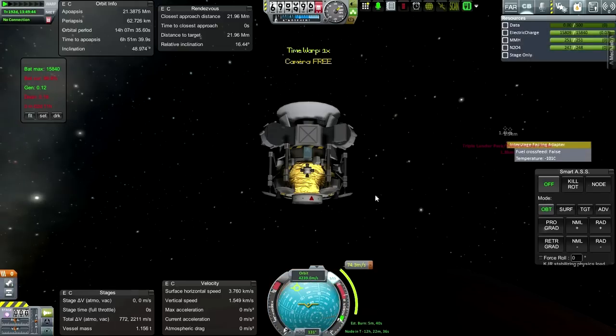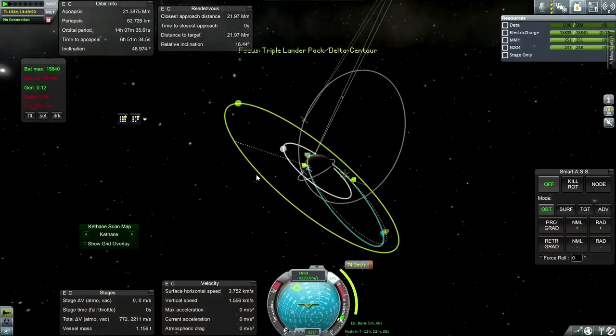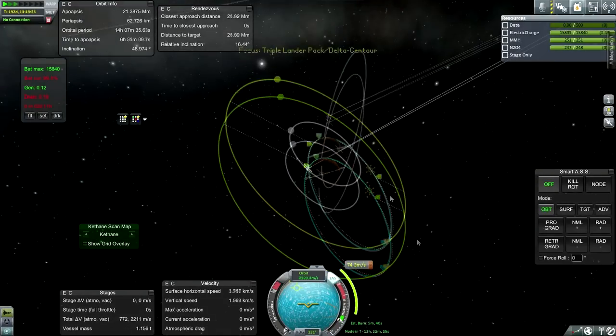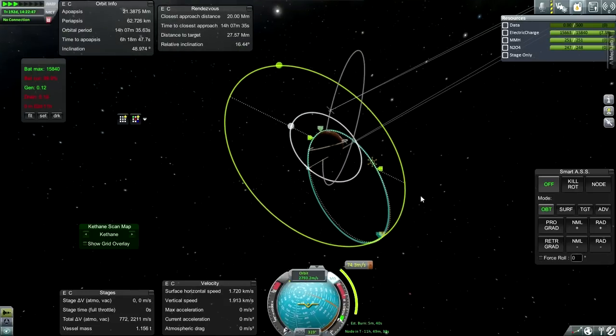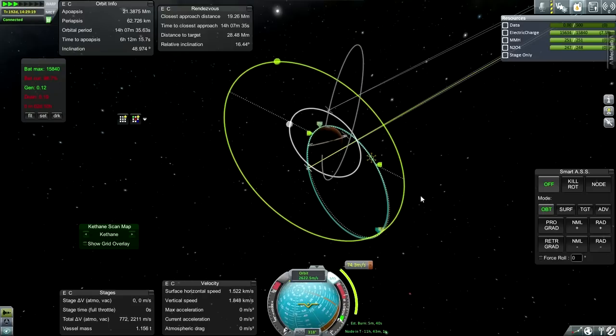Let's go to this one which has no connection - needs to just get into a proper orbit. This one is going to end up trying to make it to Deimos. I'm having UI issues - this may not have long left here.